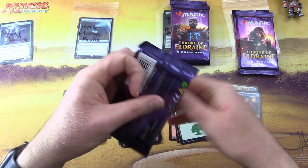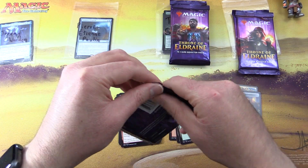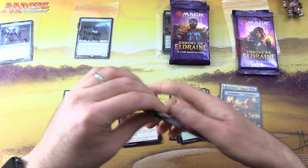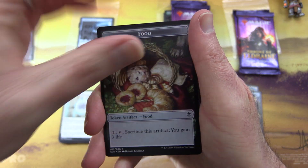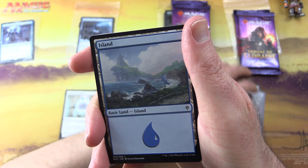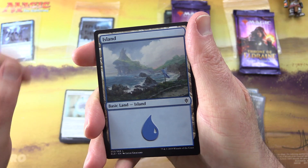Nearly forgot — you have a second pack, so moving right along, we're just going to roll with that blooper. We have a food token. Maybe that's the problem, maybe I need food. Island.